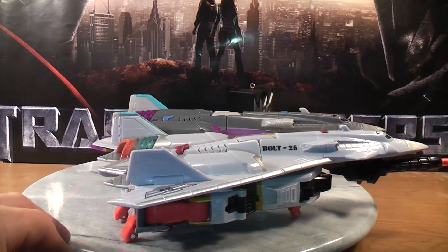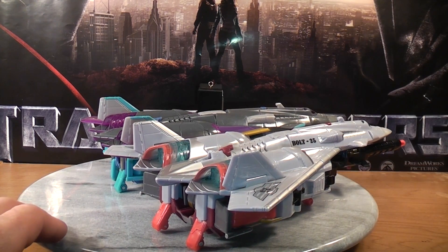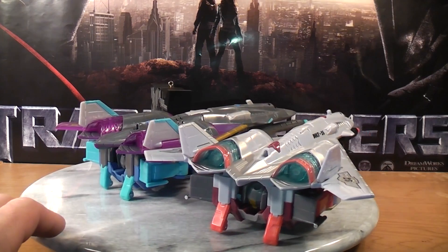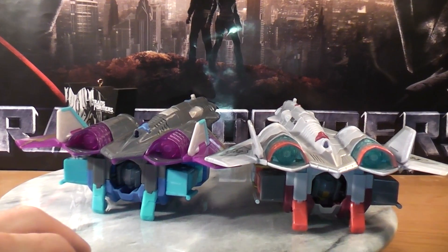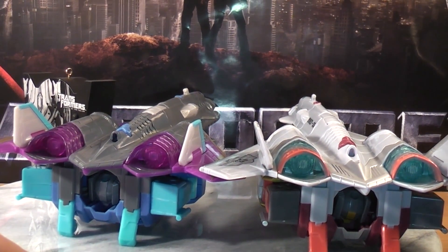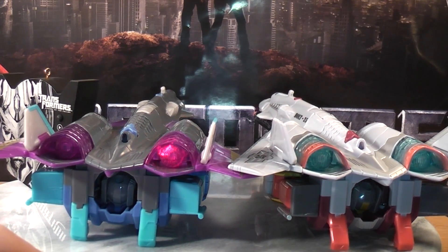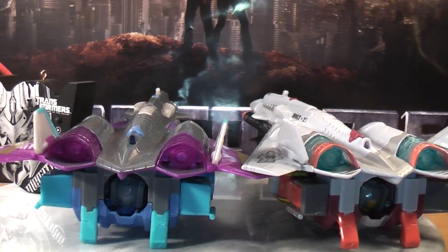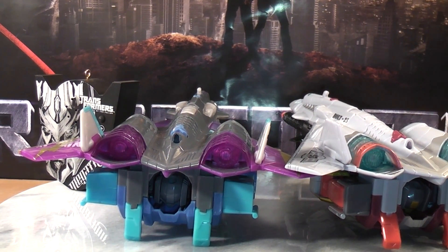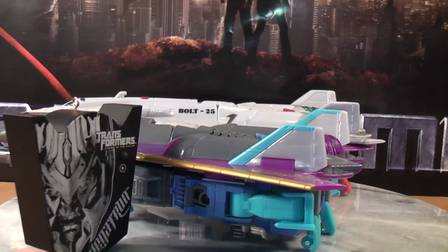Just so you guys know, I will be transforming them both into robot mode and then back into their Concorde Jet mode, just because they're really simple to transform — so you guys are getting two reviews in one. And if you look in the back, I'll give you guys a close-up. You can see the rocket boosters: on Silverbolt it's blue, whereas on Darkwind it is a purple color. And same with the landing gear — on Silverbolt it's red, and on Darkwind it's a blue color.